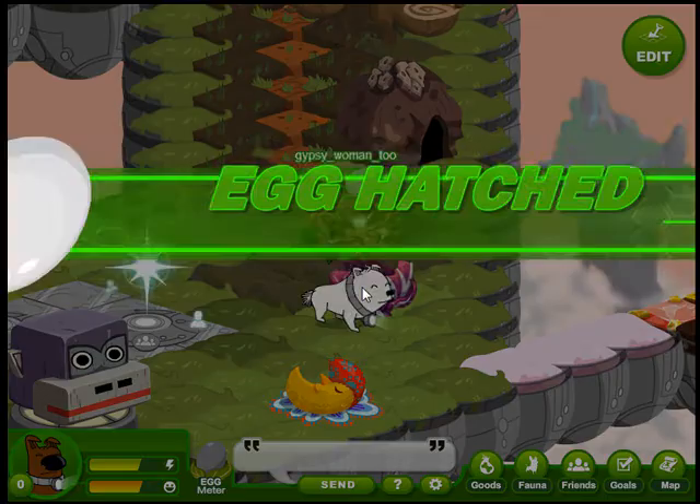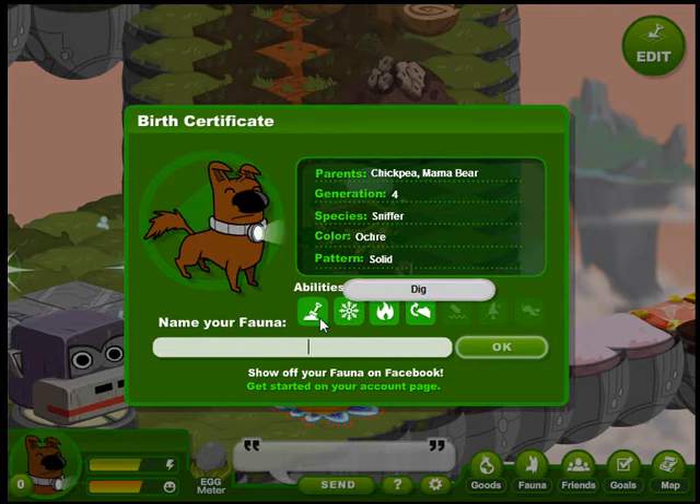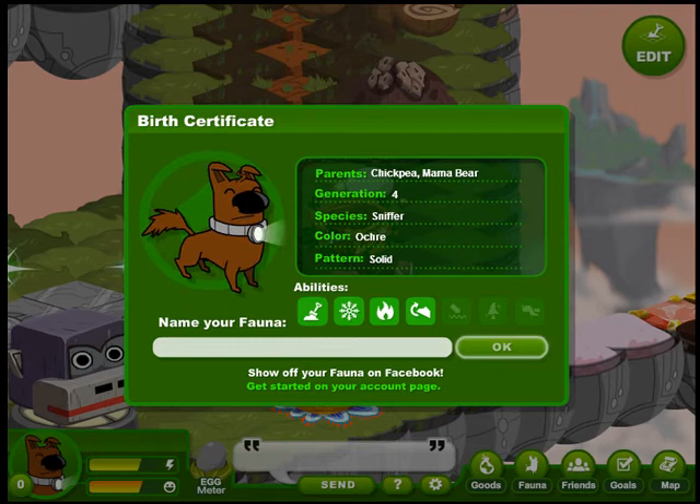She's getting up and whoa, we've got a little sniffer it looks like. Let's take a little look. He's got the happy eyes so that's good, and he's got hot and cold genes — that's good. He doesn't have the unique tail; that looks like a frizzy tail. So we might have to keep him for a little while.